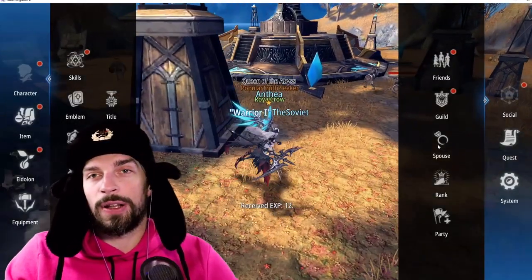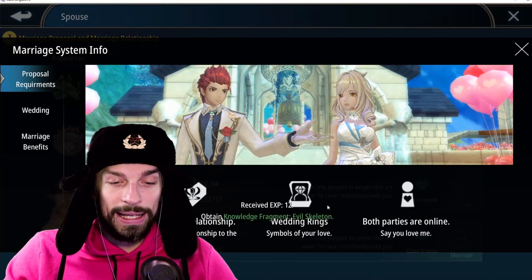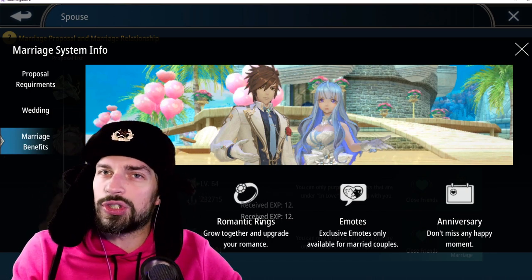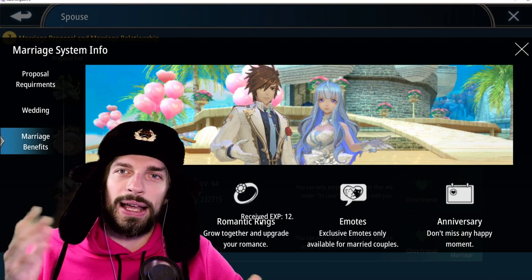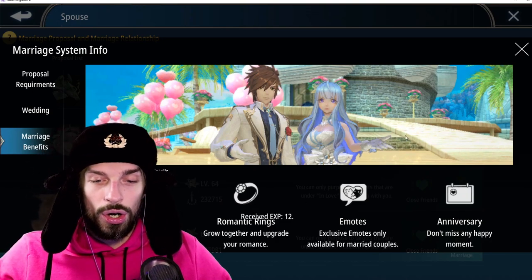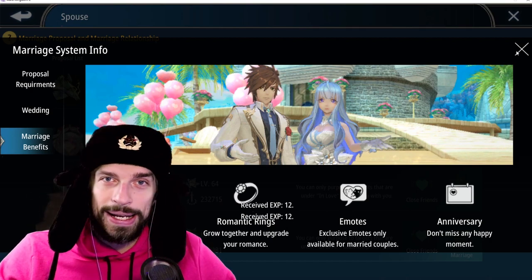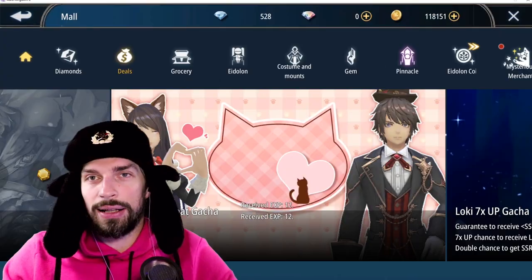There's one more mechanic not yet available for me: the spouse system. When you marry someone you get a wedding ring that gives you stats — not just for convenience. I've heard it's about two to three hundred EP per level, and the level increases by gifting each other presents. It might be a good option, but more on that later when I find the right wife and make a video about wedding.